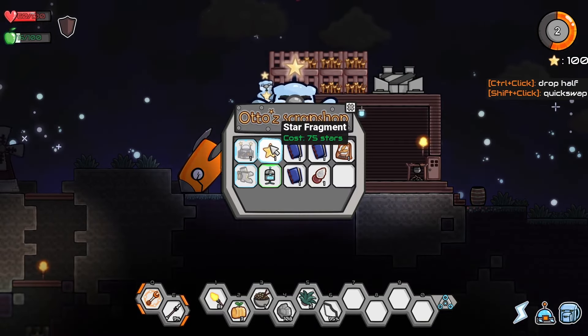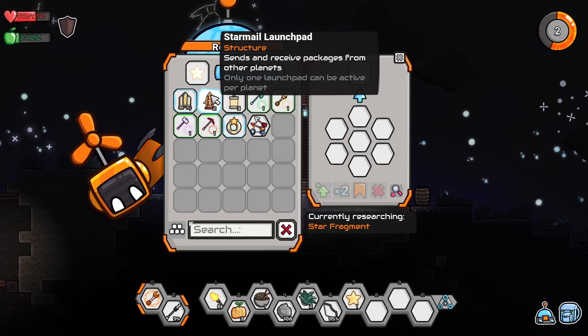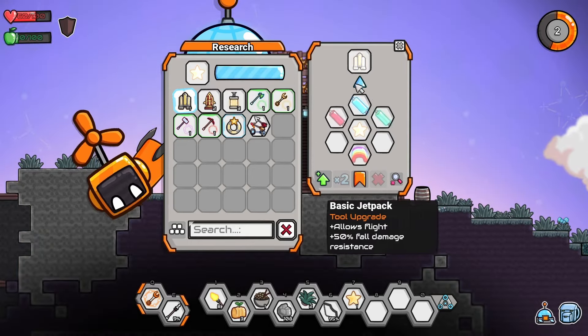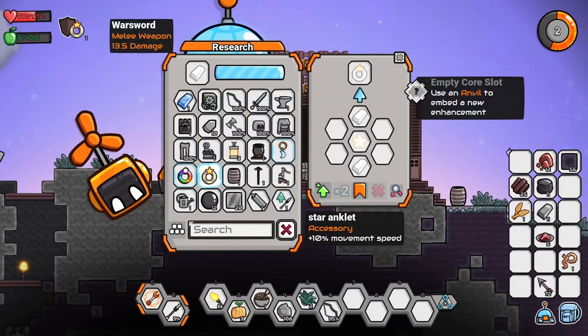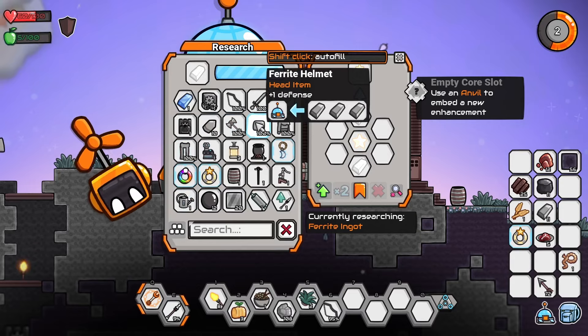Oh Otto's back! Hi Otto. I needed a star fragment for something — I don't quite remember what it was. What do I do with this thing? Starmail launch pad — sends and receives packages from other planets. Oh so as we travel around we can give stuff back. This is what we wanted: the star anklet for 10% movement speed. Basic jetpack allows flight — oh my gosh. Oh never mind, it requires a whole bunch of other crap that we are nowhere near grabbing. For now we'll make the star anklet. To better prepare ourselves, we can also make some armor.